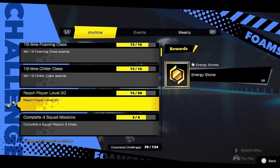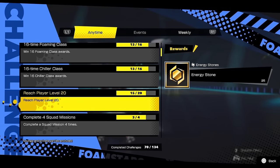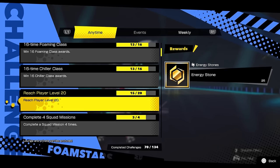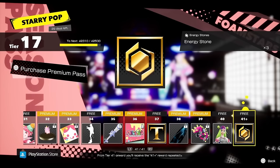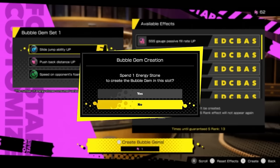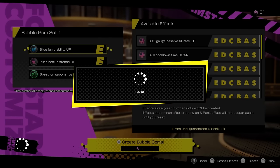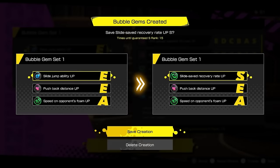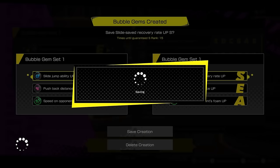The energy stones are earned by leveling up your player level. You get 25 stones every five levels — 25 at level 5, 25 more at level 10, and so on. You can also earn energy stones by reaching the end of the free season pass. Every level from 41 on will add three more stones to your collection. You can reroll a Bubble Gem at any given slot, but just know that the energy stones you spent won't be refunded.